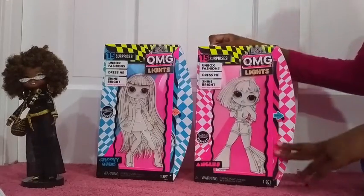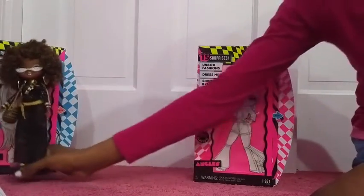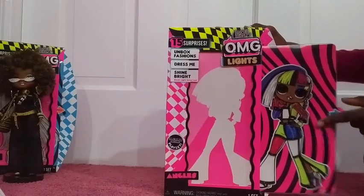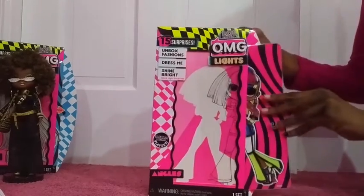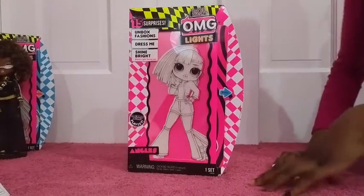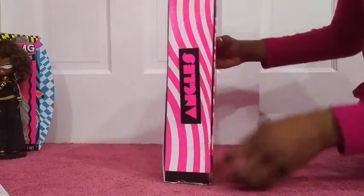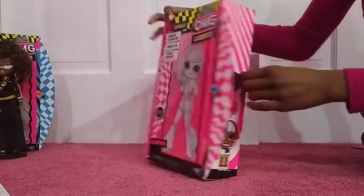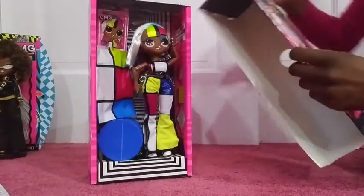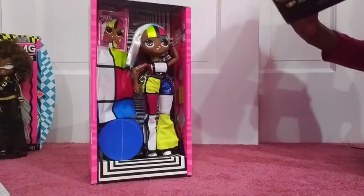So which one should we open first? Angles! Let's put Groovy Babe to the side and open Angles first. If you pull this out, she's right here - I'm going to have to cut the tape. Okay, we're back, I finally got the tape off. Here's the pulling part - you take it to the side. There's a little hole on this side to twist, and then the doll comes out. The package becomes a playset so you can take the doll somewhere.